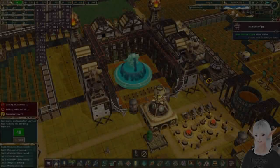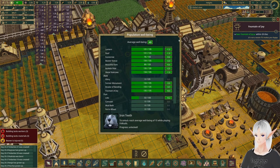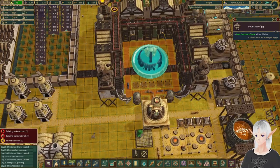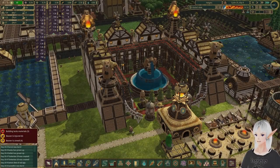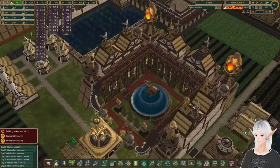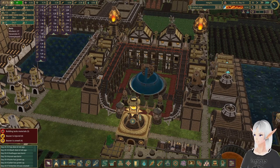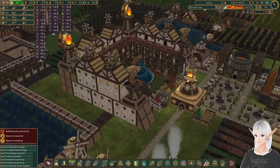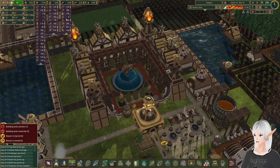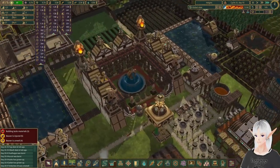They got that Fountain of Joy in a lot faster than I thought they would, and it is causing our well-being to just skyrocket — which is great. They've still got a little work on the roofs here, so we'll check back in with them whenever they get done with that. And there we have it — our complete folktales beaver housing development. I think we're just going to keep this number of beavers from here on out and try to increase the number of bots we have. Hopefully that means we should be okay on all of our food and water. We do need to get a little bit more food variety in here — we'll work on that next time.